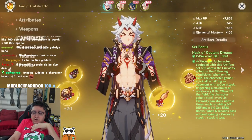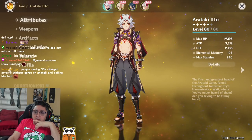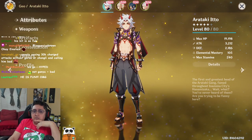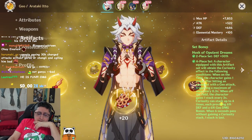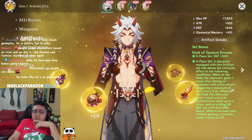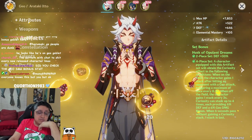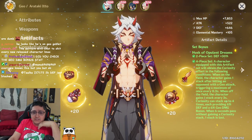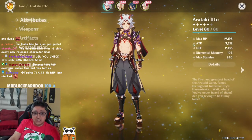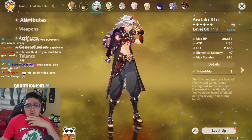Itto only has 135 energy recharge in this test, so we need to see how well energy recharge scales with this kit and how much ER you'll need to keep elemental burst up. I think Itto is going to need a lot more energy recharge than people think. I hope Gorou and other characters can make it so your ER gains are high enough to keep your ulti up 100% of the time, because you definitely need it. You basically can't use him at all if he doesn't have his ulti up — he's like Xiao in that regard.